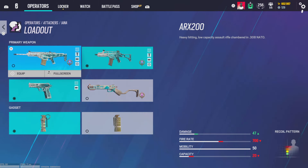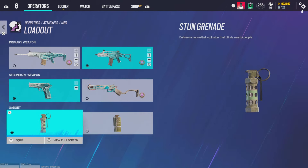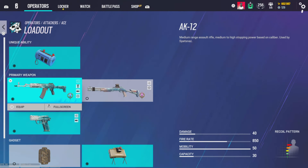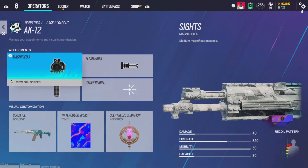Magnifying B, compensator, and vertical grip on the G36C — with the recoil change, compensator is better than flash hider because there's not really any vertical recoil, it's more horizontal. Muzzle break on the Mk1 9mm. No attachments on Gonne-6. Gadget-wise, I run flashes over smokes because smokes are only used if necessary for plant methods.